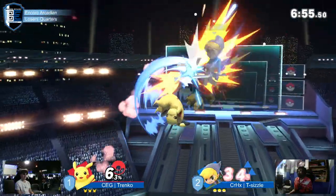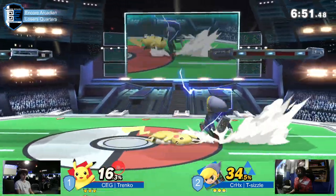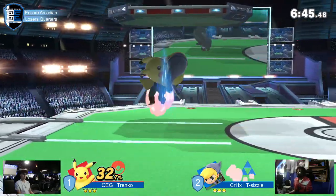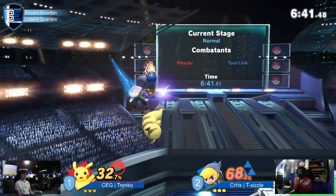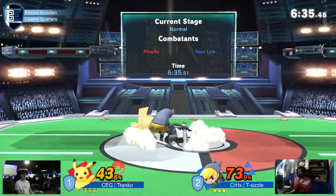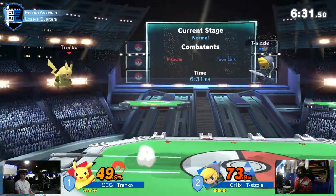All right, starting it off — the offense will continue now. Backer, quick option. Gets a grab there, small punish, able to carry him off to the side. Wrong bomb pull. That's something Tranko is doing too — he's noticing where T-Sizzle is pulling out a bomb in a reward spot. I know exactly what T-Sizzle is going for. That would have been huge.